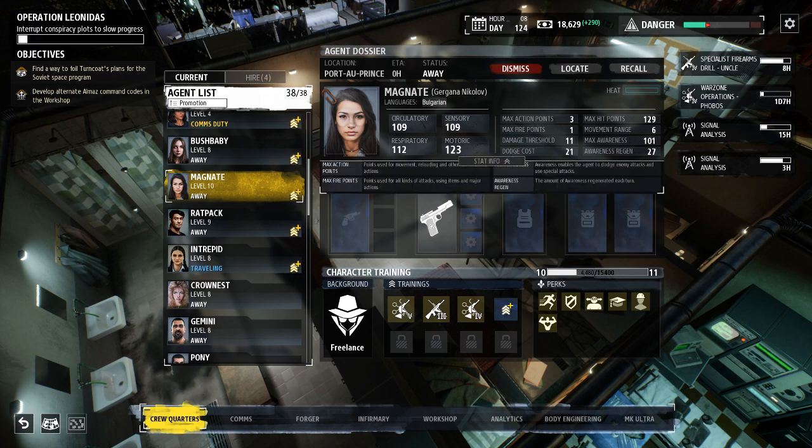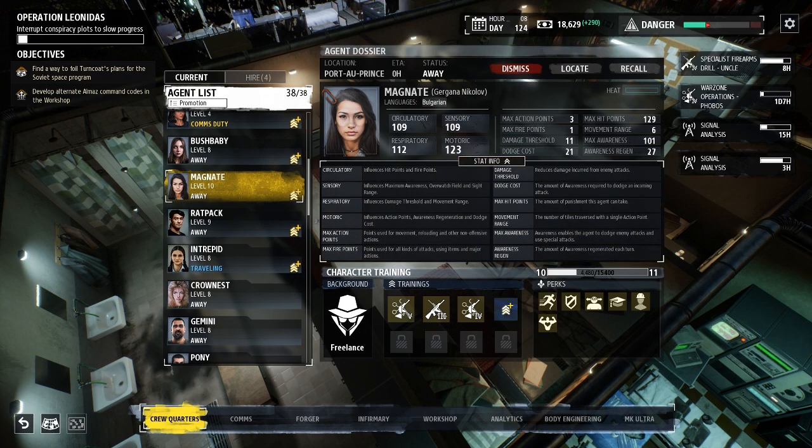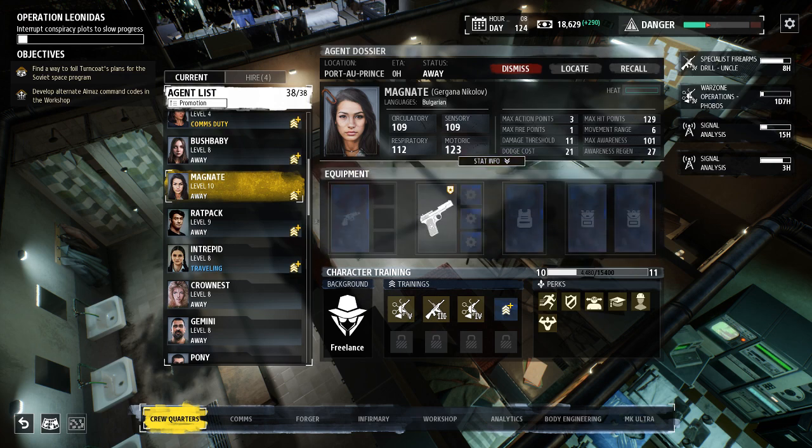I would say circulatory is the next most important. This influences hit points and all that. She has 129 HP, which is great given that she has all the perks I need.